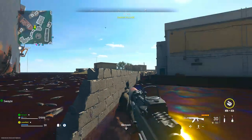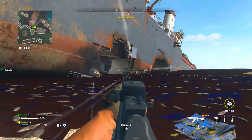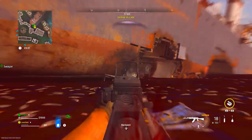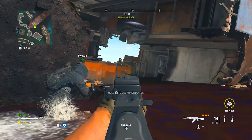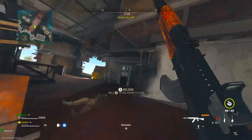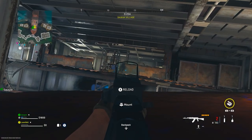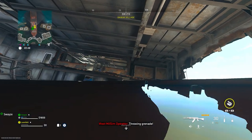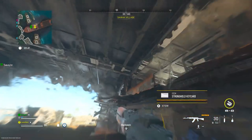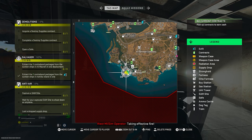Hey, what is up guys, welcome back to another DMZ guide. Today we're going to be showing you how to complete the Salvager mission from the Crown faction. This mission takes place in two parts — we need to travel to Ashika Island and then to Al Mazara. You could go in either order, it doesn't matter.